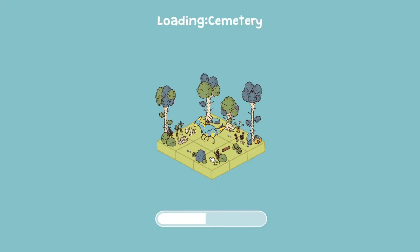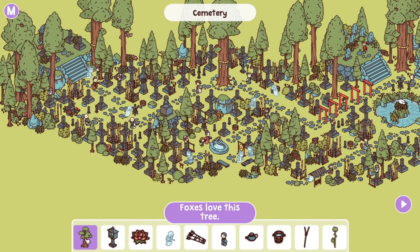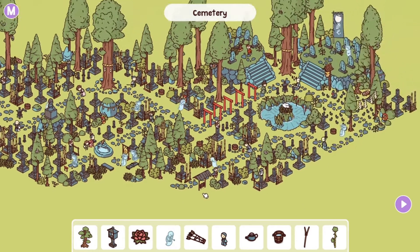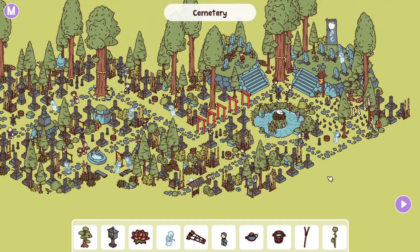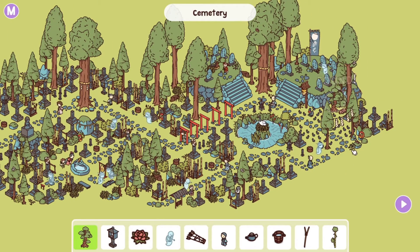Moving on to the Cemetery. First off, we look for a tree — foxes love this tree. Where is the tree? Where are the foxes? What does the fox say? The fox is right over here and that is the tree.